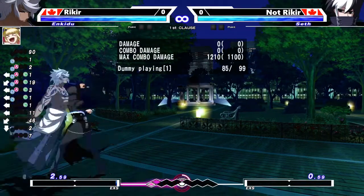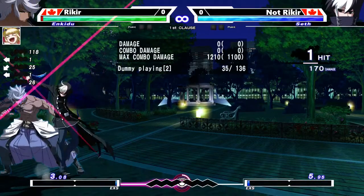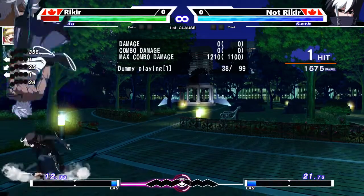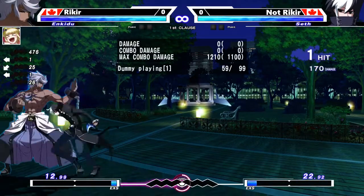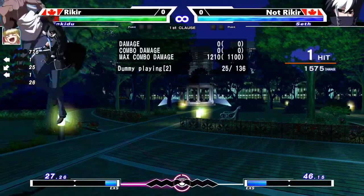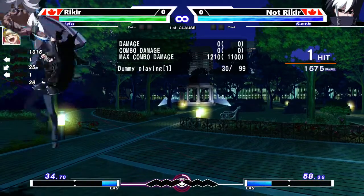So that's the basics of throw option selecting. Within a situation where you think your opponent might do one option or another, you want to combine multiple inputs to cover both options rather than just one or the other. In the case of dash up throw versus dash up assault, it's your anti-air button plus your protect button.